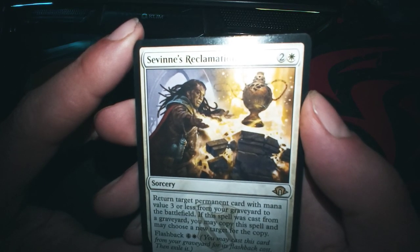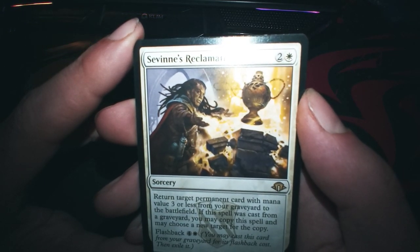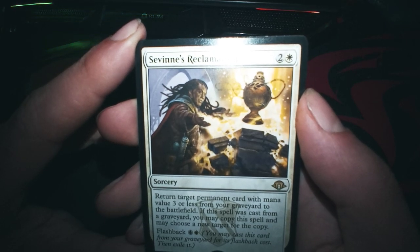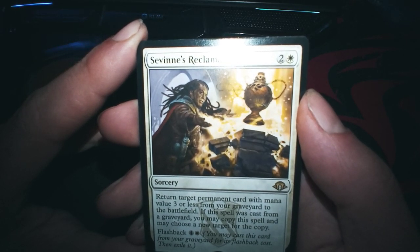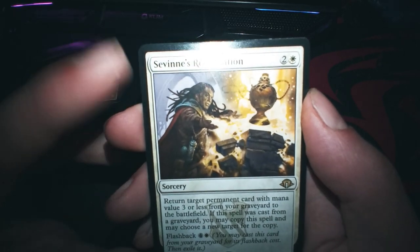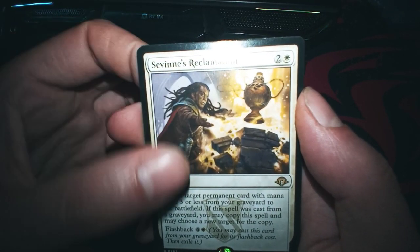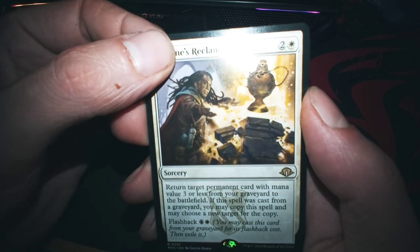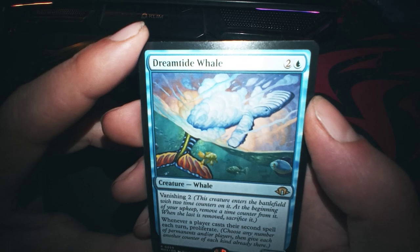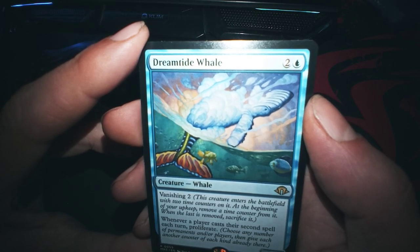...from your graveyard to the battlefield. If this spell was cast from the graveyard - oh, Flashback! You may copy this spell and may choose a new target for the copy. Hmm, it's one million... for only six mana value, but maybe it's worth it. Vanishing - whenever a player casts their second spell each turn, proliferate.